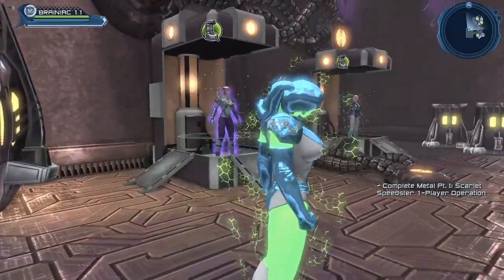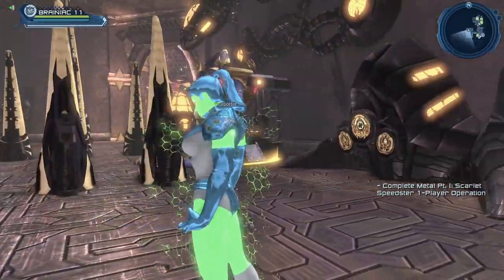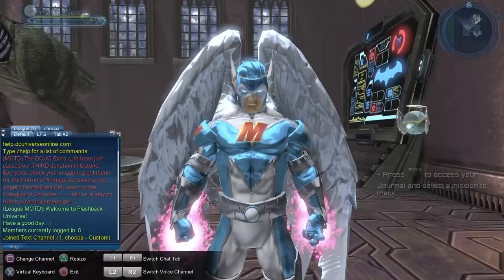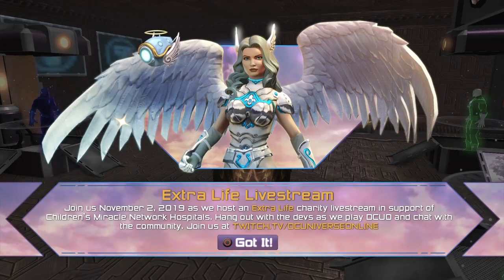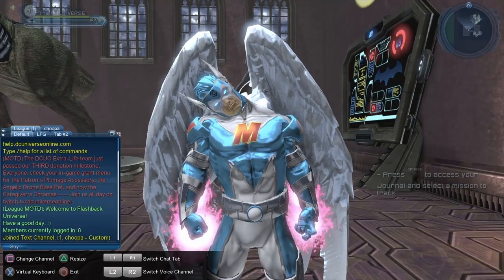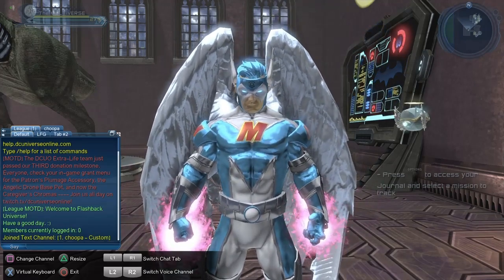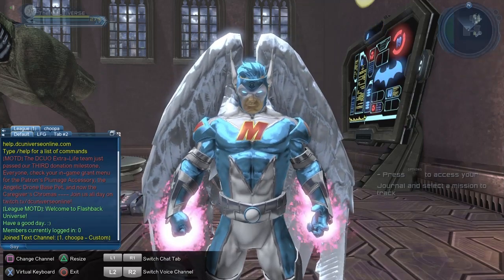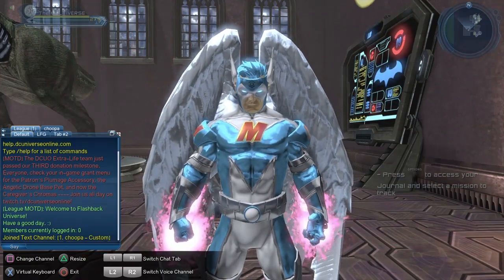It's a really good looking material. When I get the chance, maybe tomorrow I'll try to make a follow-up video to show it off a bit better. This is part of the DCUO Extra Life event — they had set some milestones, and depending on how much money they gathered, they would give us certain rewards. The first milestone gave us the Patron's Plumage, the second gave us the Angelic Drone Base Pet, and the third milestone was for the Caregiver's Chroma, which was at $5,000.